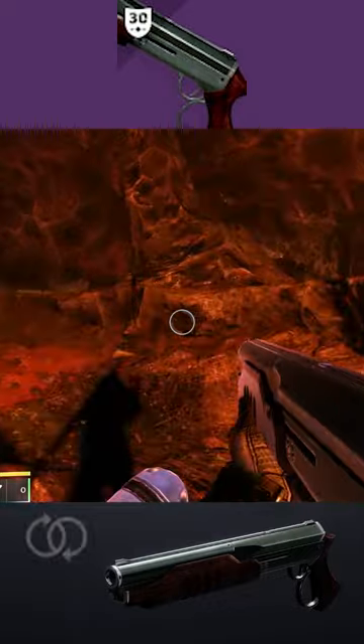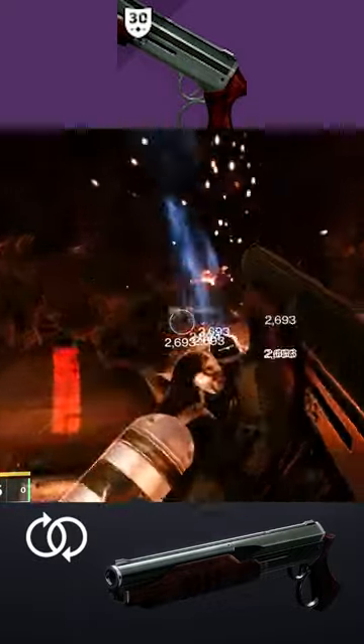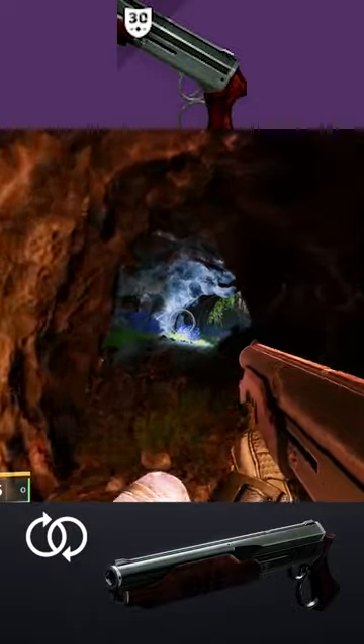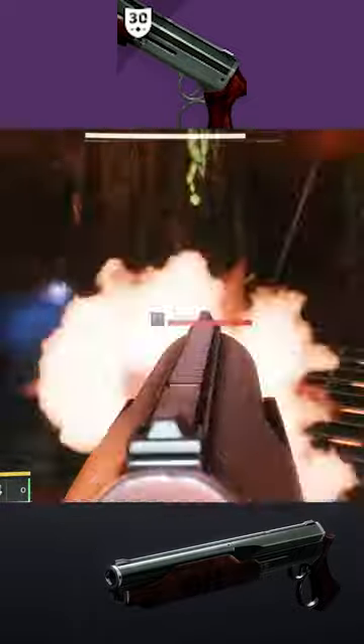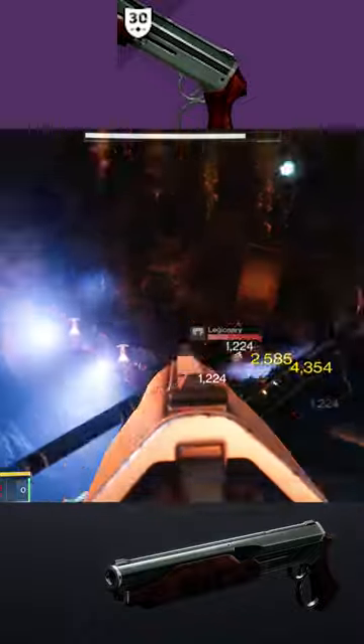This weapon can also roll with Perpetual Motion, which grants bonus stability, handling, and reload speed while the wielder is in motion. Other perk highlights include Opening Shot, Slide Shot, Killing Wind, and One-Two Punch.